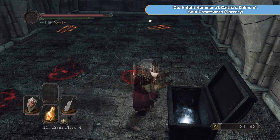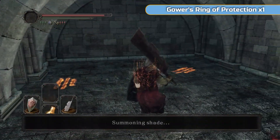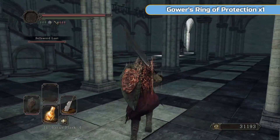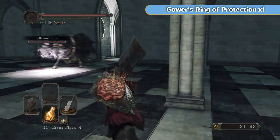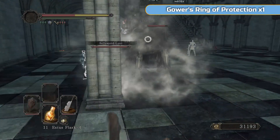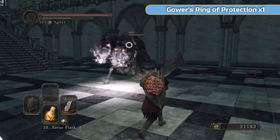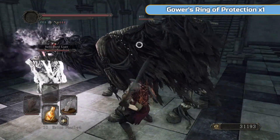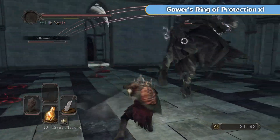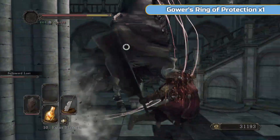Soul Greatsword — definitely need to get that. And then Sellsword Louie — not particularly useful, probably the most useless of all the summons, but he's good as a distraction for this big horse, which I have no idea why it's here. Try and stick to the side of it and double-hand your weapon. It reared up and moved forward to kick me, which I was not expecting. Just let Louie take the brunt of it — that's all he's kind of useful for. He just gets kicked in the face. Don't be tempted to run up the stairs either because there are big enemies up there.